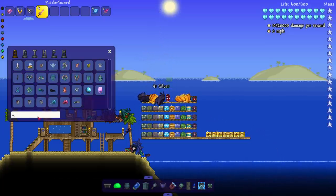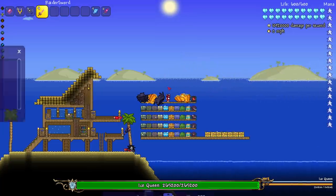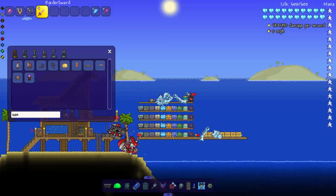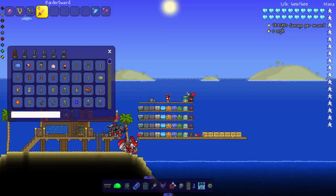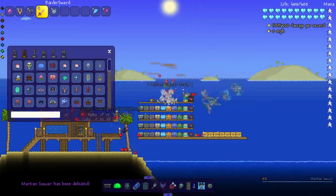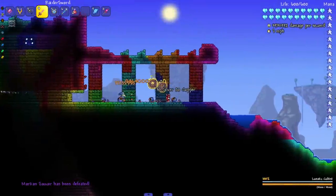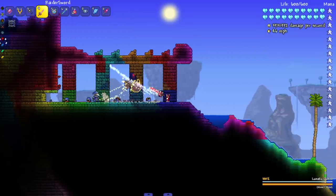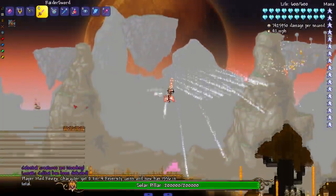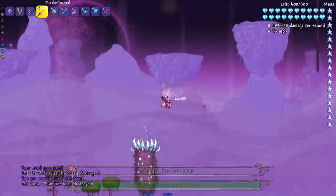Let's summon the King and our not-so-beautiful Queen — one of the ugliest sprites in the game, can't lie. She heard me and she's running away; gonna insta-kill her right when I spawn her. Summoning the Sand Tank, and the Martian Saucer — no problems there. Now it's time for the Cultists. Standing under them and hitting with the projectile — boom! Stardust Pillar, Solar Pillar, Nebula dead, and Vortex done.